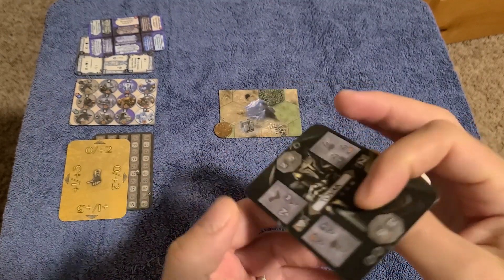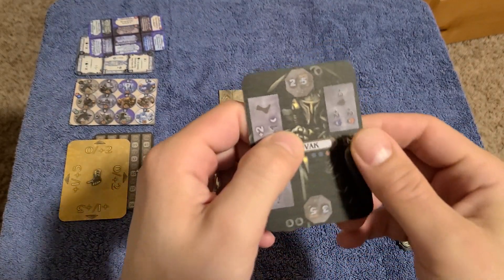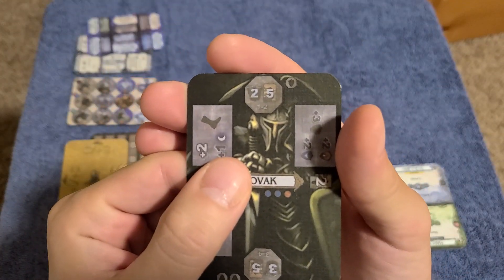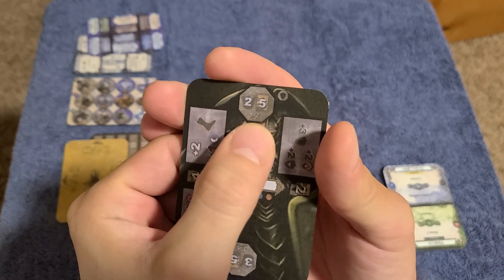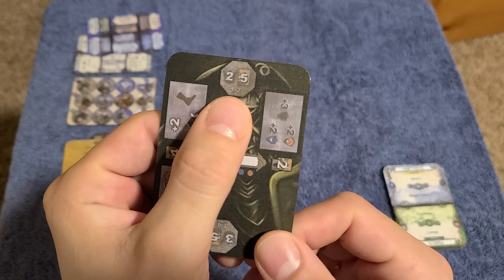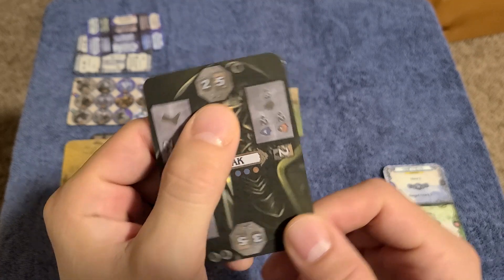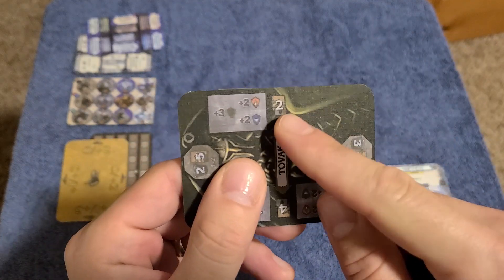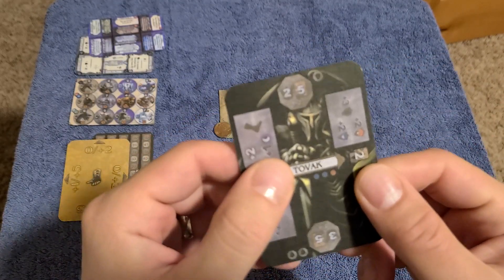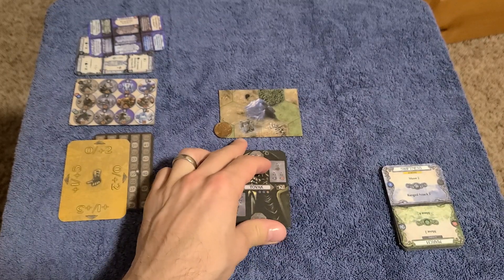Set out your hero card. Start here with the first command token — the level is one. When we level up, we'll rotate it so that we're at character level two, and then we gain that skill. And so on.